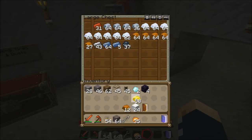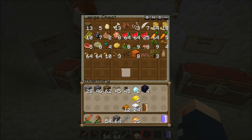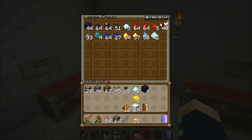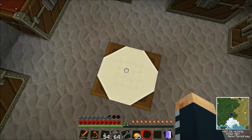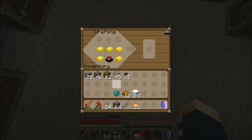A bit more gold, and finally an enderpearl. Do we have any enderpearls anymore? I think I just saw some. Yeah, we have four, that's good. So we're going to make one more chunk loader, Joe. This is going to be the thing that loads our base up when we're away. Even when Max and Webber are just on the server, they're actually helping us in a way. It's going to be good.